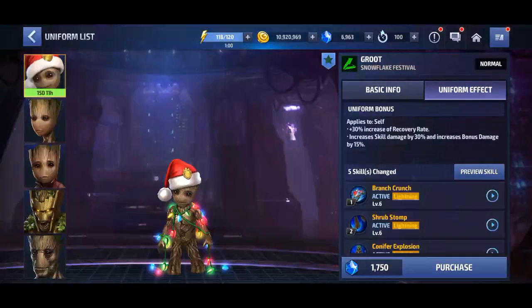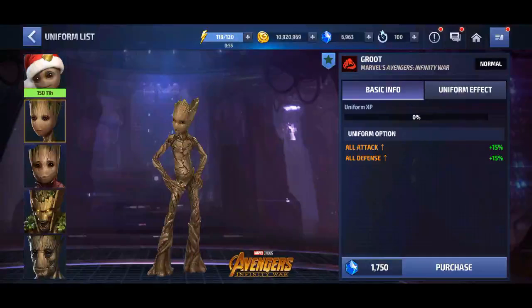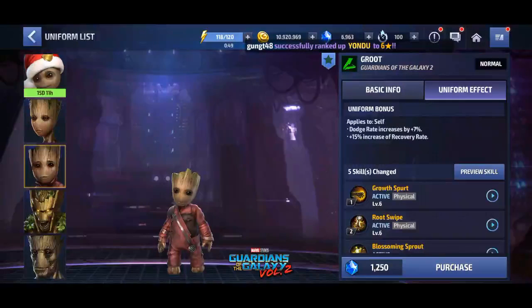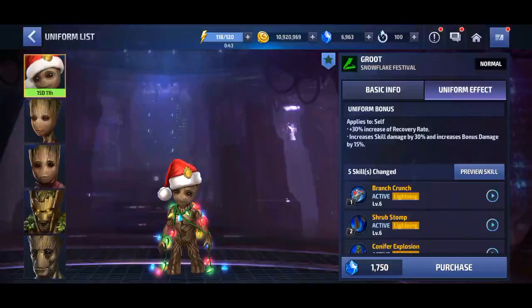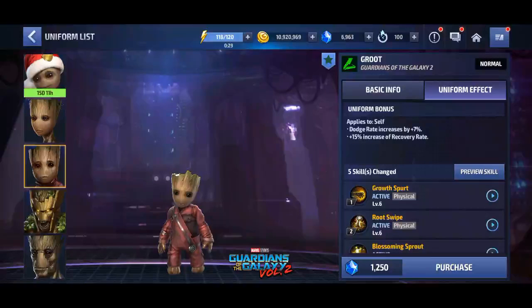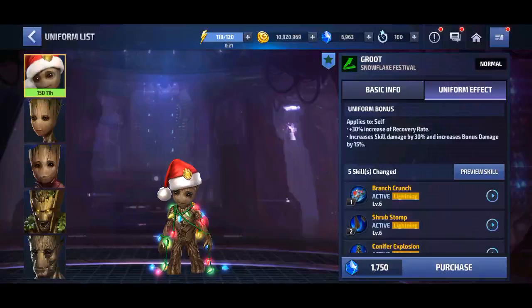For the uniform effect: the previous one had 15% increase recovery, and the new one has 30% increase recovery rate, skill damage increase, and we got a five skill chain. We got another five skill chain — Baby Groot and Snowflake Groot.